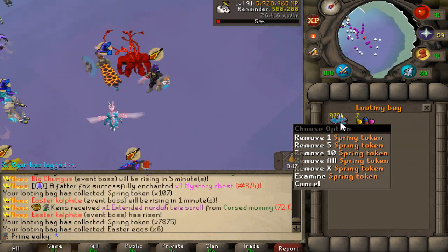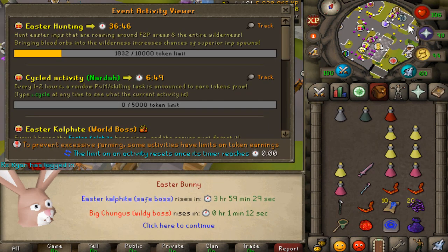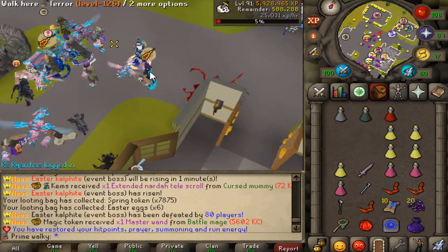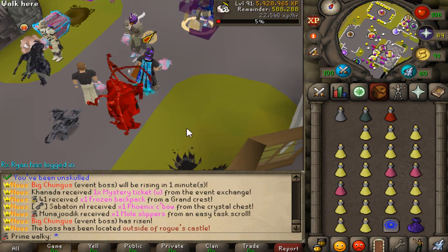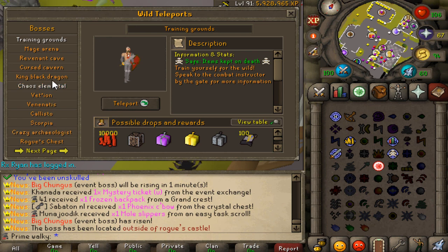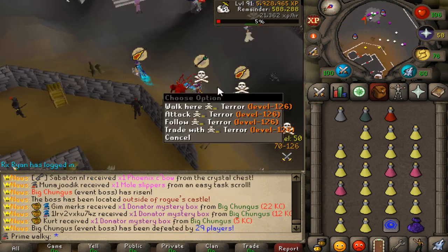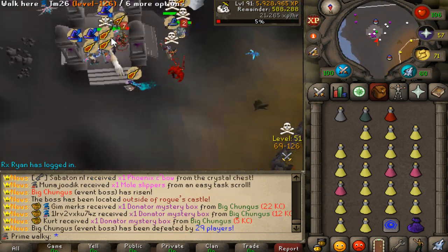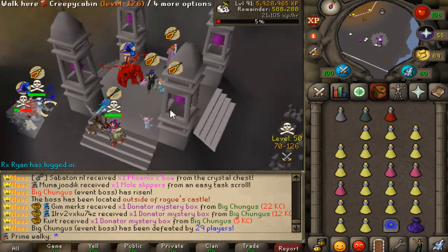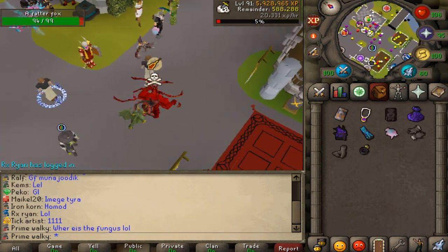We got 7 eggs at the bank and another beautiful 9,800 spring tokens. In one minute we're going to have the big Wilderness Boss spawning — I'll go ahead and kill that one as well. The boss just spawned outside of Rook's Castle, which is pretty deep wilderness, and it's also multi. There's so many people — I'm actually so confused where the boss is. We just got fully demolished here. GG, no re — I didn't even manage to find where the boss was.